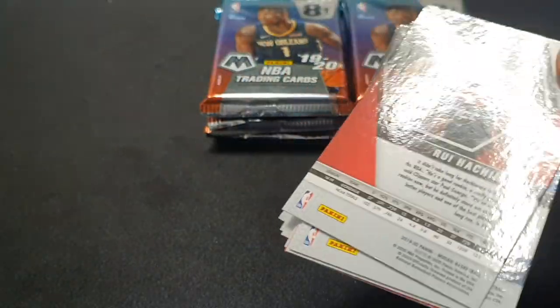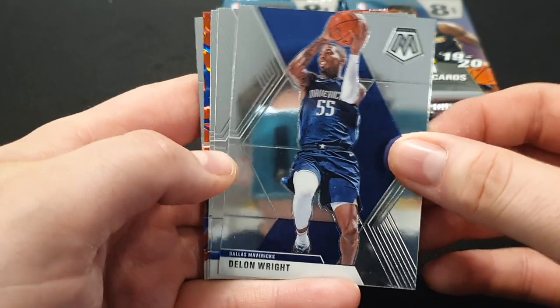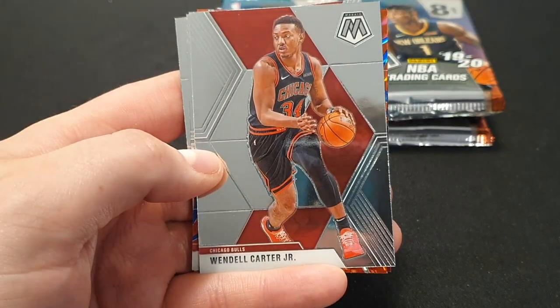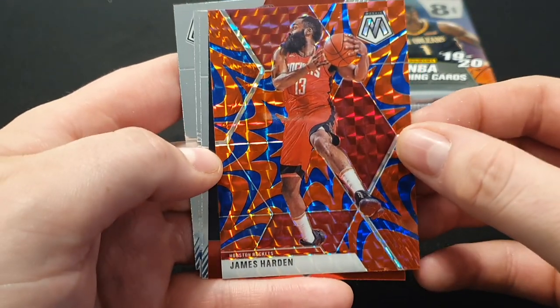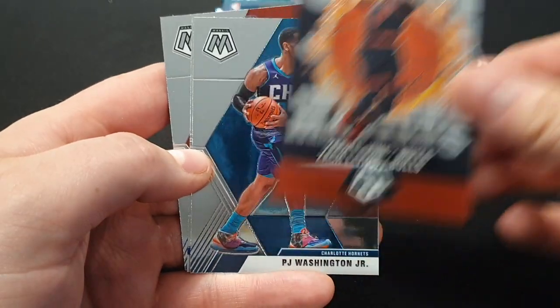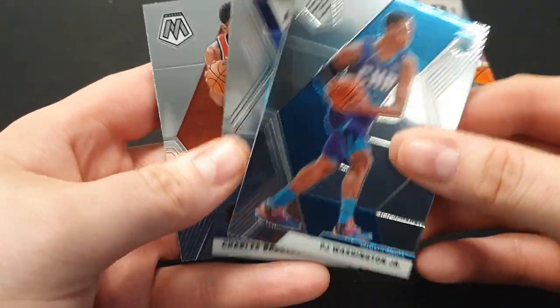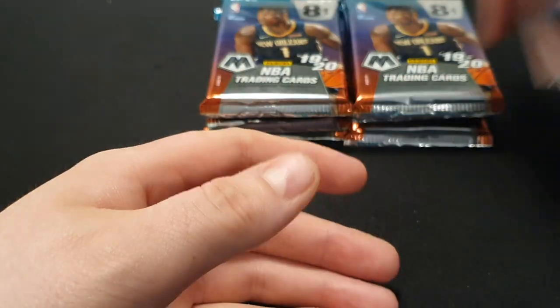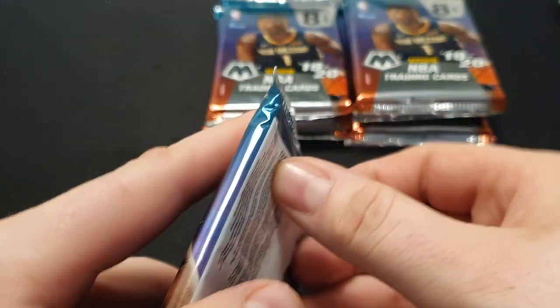Second pack, let's have a look. You can already see who's on the back. First one in this pack: Delon Wright, Terrence Ross, Wendell — nice. James Harden Blue Reactive — that's really nice. Jam Masters of Zach LaVine — not bad. PJ Washington — another good one. Hall of Fame Charles Barkley and a Rui Hachimura. Those first two packs, I'm really pleased with, and we've got another eight more to go.